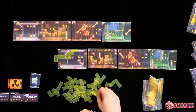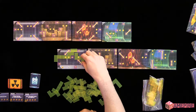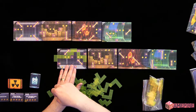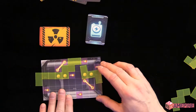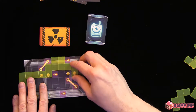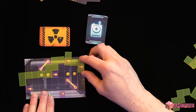I can go here, but now I'm covering up the scientist, which will prevent me from completing the 'don't harm any scientist' mission. So I want to avoid that. I can put a piece here, here, here. You see how I have to touch the end of one piece with the beginning of the next piece by the sides. Diagonals are not allowed — you can't do diagonal pieces. And you can't go off the top or the bottom, below the floor or above the roof.